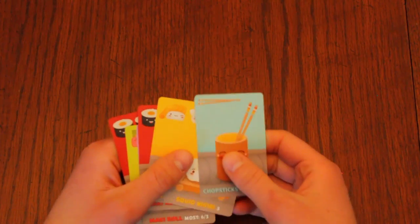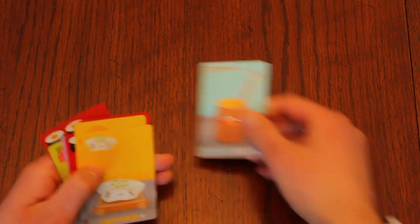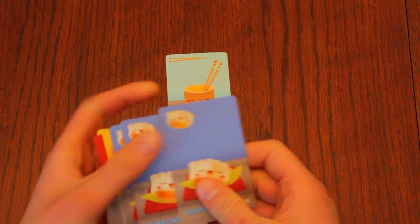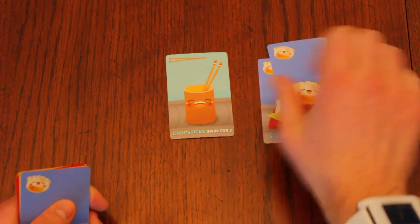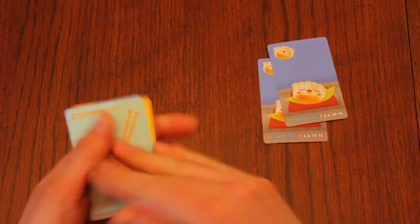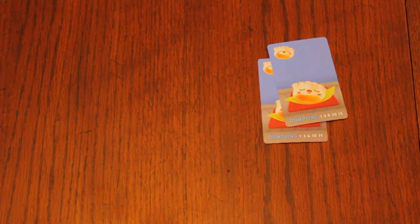Chopsticks earn no points but are played like a normal card. On any future turn that round, before revealing cards, you may call out "Sushi Go!" Take a second card from your hand and play them both. Return your chopsticks card to your hand before you pass it to the next player. While you can have multiple chopsticks in your play area, you may only use one per turn.